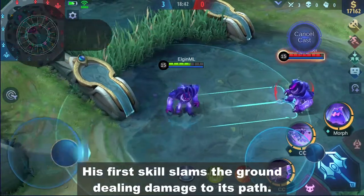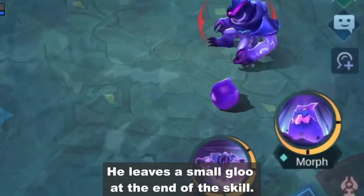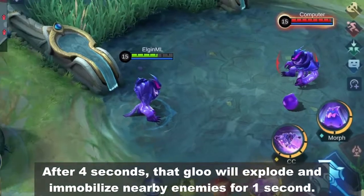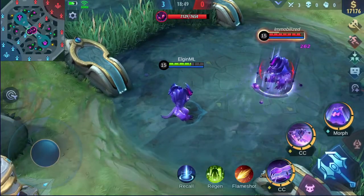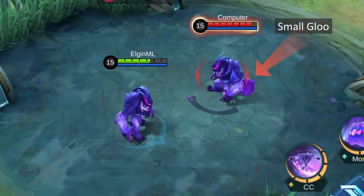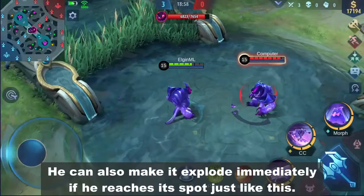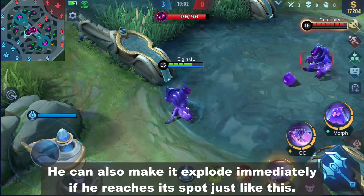His first skill slams the ground, dealing damage along its path. He leaves a small glue at the end of the skill. After four seconds, the glue will explode and immobilize nearby enemies for one second. He can also make it explode immediately if he reaches its spot, just like this.